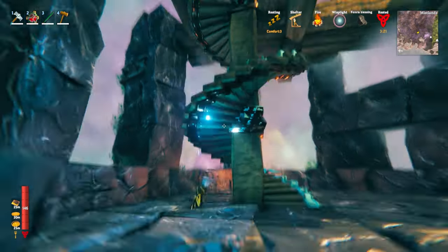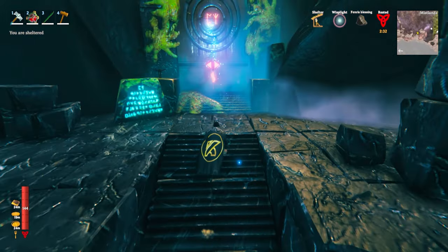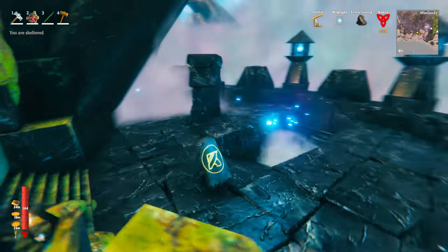Sometimes the covered area can be as simple as just going under the stairs — you can just sit under the stairs here in order to get your rested buff. Now, if you should get very lucky and stumble across a location that shows this when you run up, this is actually the new boss location, so definitely mark this on your map.